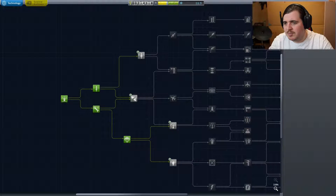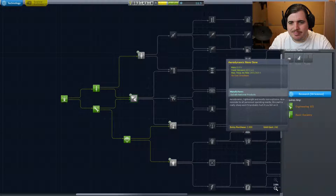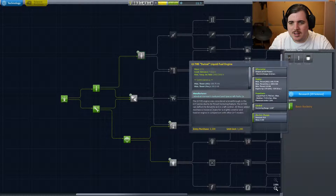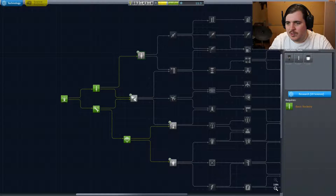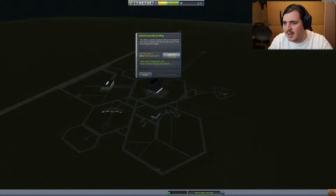Let's have a look. General rocketry. Stability - what did you get in stability? Rubbish. But we got general rocketry. Oh, we tested that. And a thumper. I think we should go for general rocketry because that would be cool. Can we upgrade this? Not yet. Dang it.